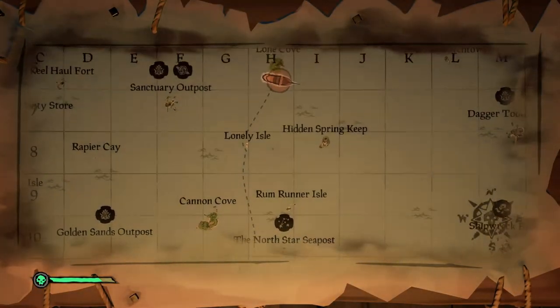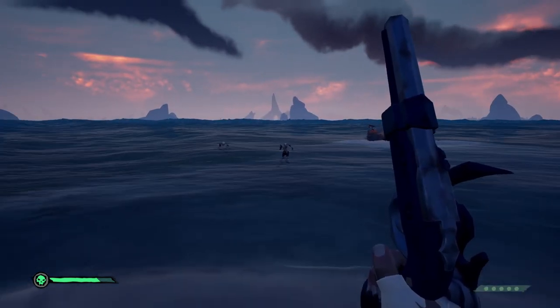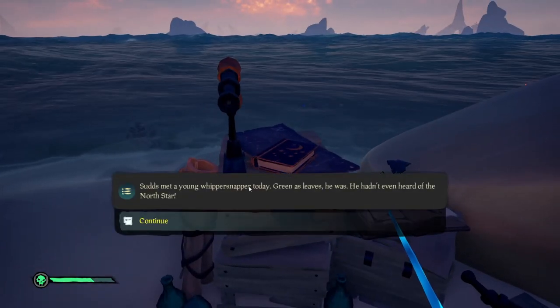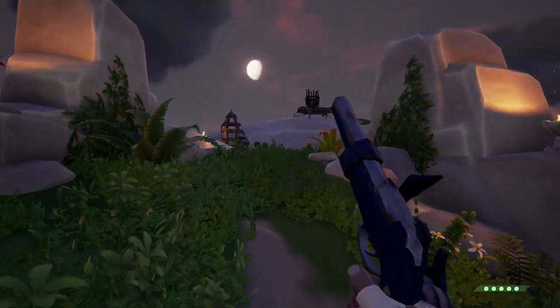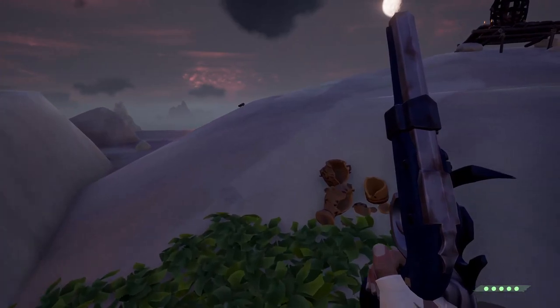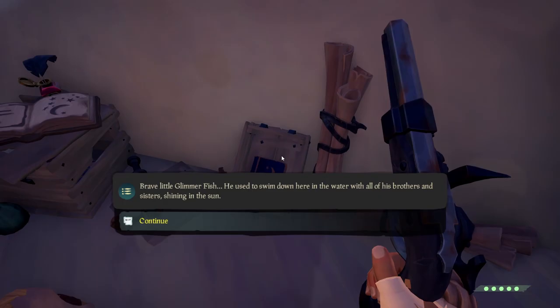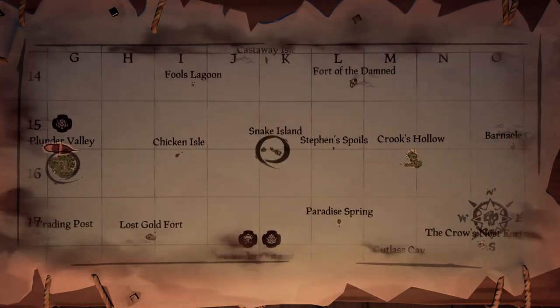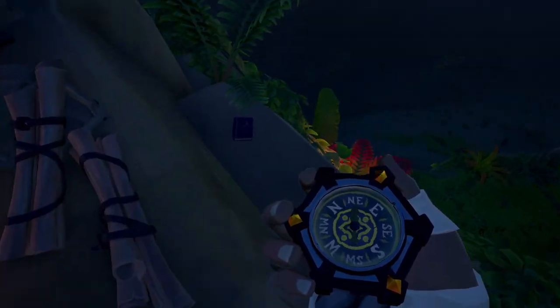Before the next step, we'll find the journals and read them. First, head to Rum Runner Isle. Go to the northeast end and you'll see a small island — the journal will be among the equipment there. The next journal is located on Plunder Valley; once there, head to the very top, and right next to the peak you'll find a stargazing setup. The journal is in the rightmost crate. The third journal is found on Snake Island — go to the top of the center island and the journal can be found right off the edge.